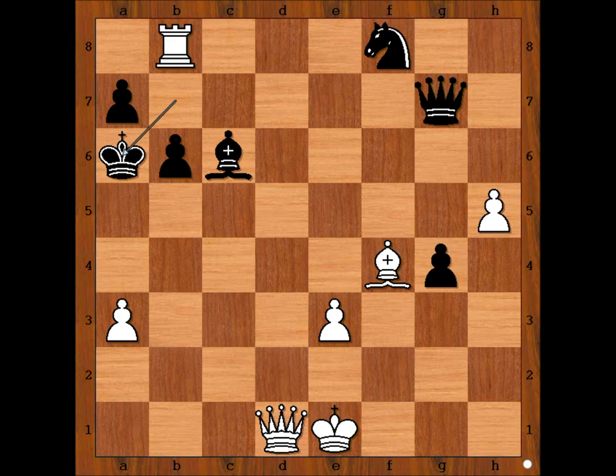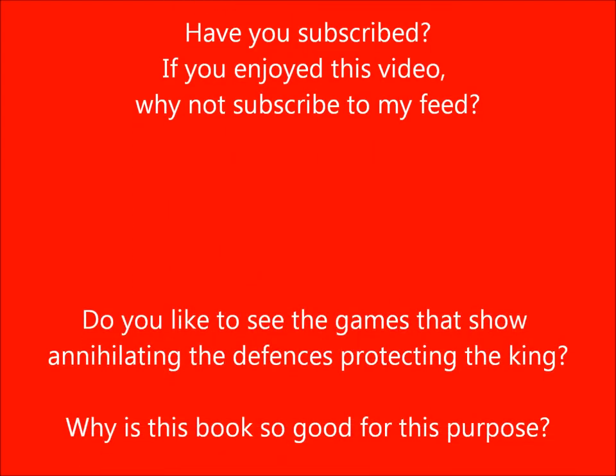This was the first game from the match, played in Moscow in 1960. 21 games were played. Final score: Tal 12 and a half, Botvinnik 8 and a half. At the age of 23, Mikhail Tal became the 8th World Chess Champion. What do you think of this game? That is all. I hope you enjoyed watching this video. I wish you good luck with your King Hunt, and bye for now.